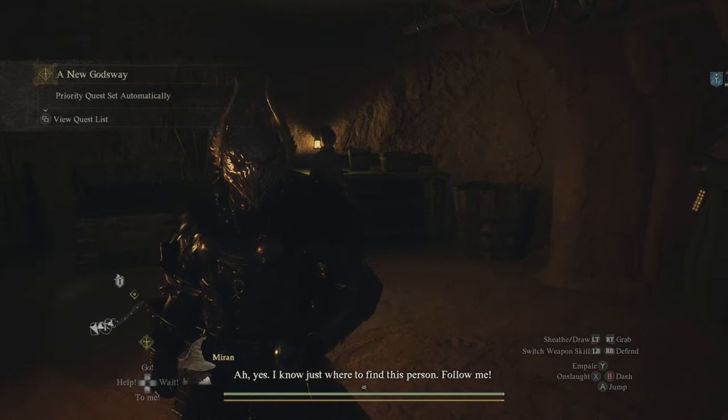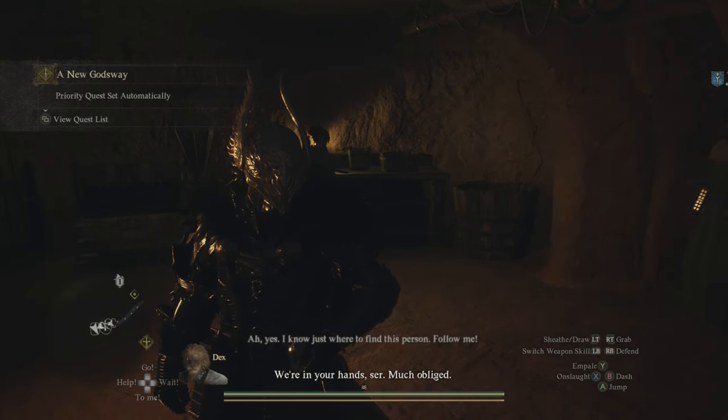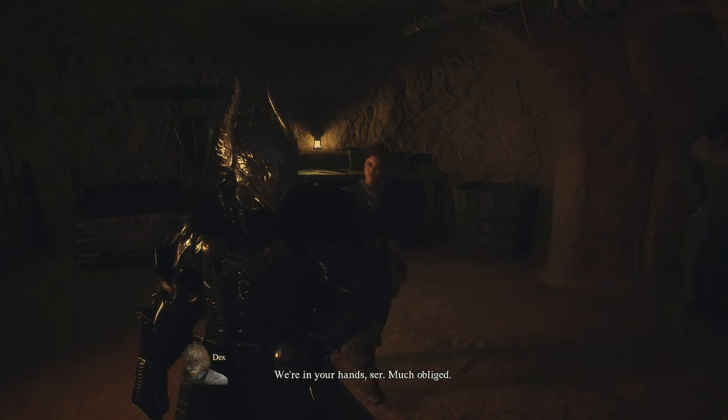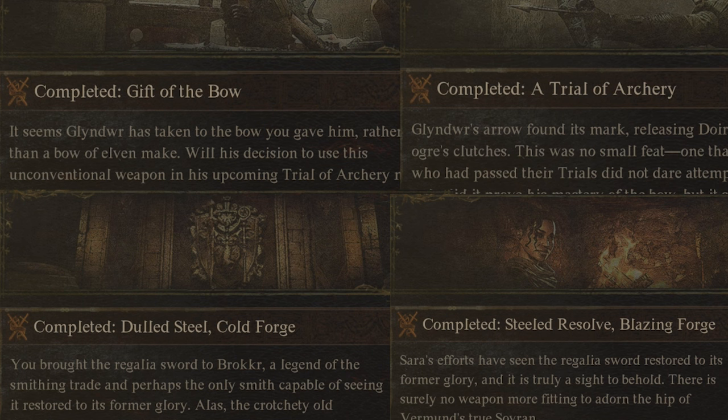Before you can even start this quest, you're going to have to complete four other side quests, and two of them go together as well as the other two go together. The first two are going to be called Gift of the Bow and Trial of Archery, and then the next two are going to be called Dold Steel Cold Forge and Stealed Resolve Blazing Forge. I will leave links to all four of these down in the description below if you need guides to get these done if you haven't done so already.